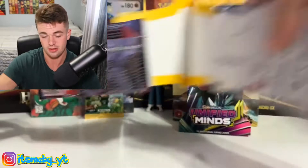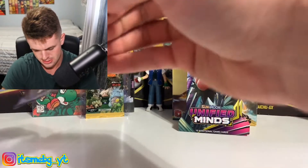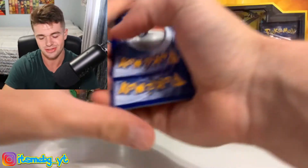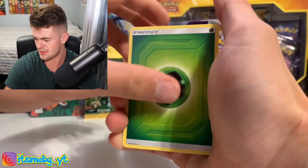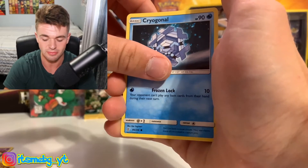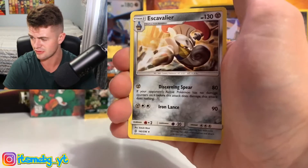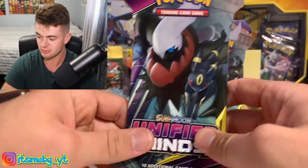Next blister pack. Chuck it to the back, let's crack open the pack and see if we can pull fire. Another green code card. I don't even know what to say at this point with the green code cards. Archon, Lampent, Dupider, Marini, Fomantis, Rylou — ooh, an Alolan Raichu! That's a nice reverse. And an Escavalier for the non-hollow rare.